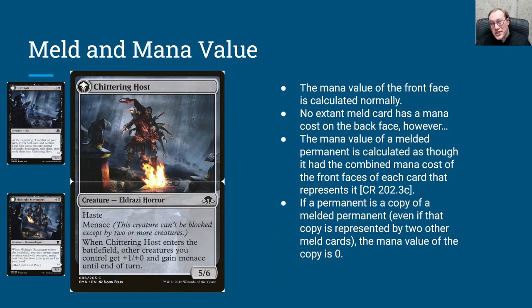The first thing that's not super intuitive about meld is meld and mana value, and also mana cost. None of the existing cards that have meld have a mana cost in the spot where you'd normally expect to see it. So even though Graf Rats has a mana cost of 1 and a black, and Midnight Scavengers has a mana cost of 4 and a black, the Chittering Host — which is what they meld into — actually has no mana cost at all.